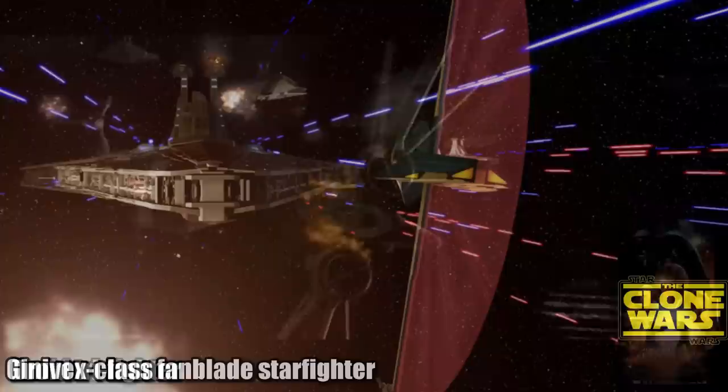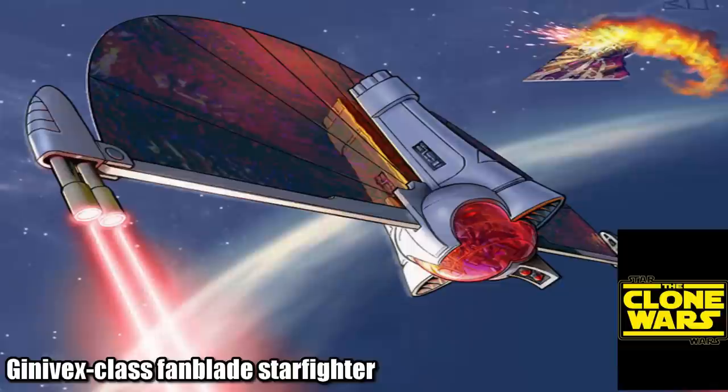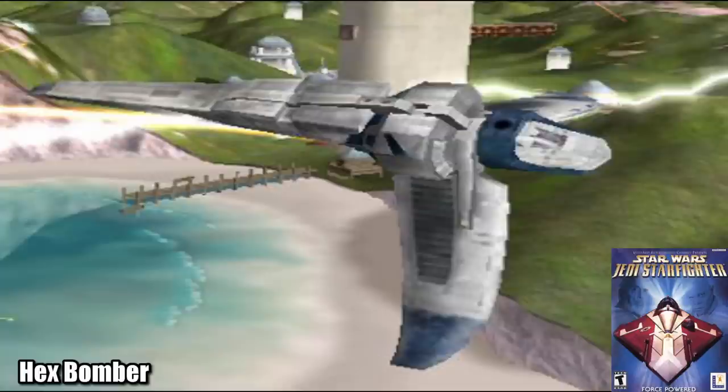The Genovex-class Fanblade Starfighter was used by Asajj Ventress during the Battle of Solas, and was an incredibly unique design, being produced by the Geonosian company Hoopla Passatisk Shipwrights Collective. The Hex Bomber got its name from carrying the Deadly Hex Warheads, but they were critiqued for being incredibly slow and difficult to pilot.